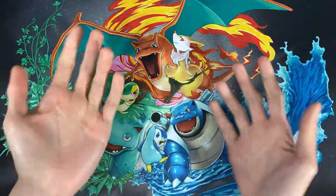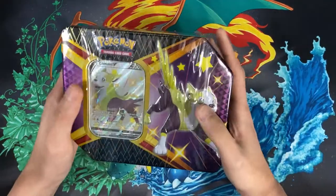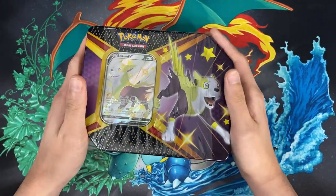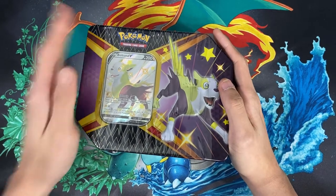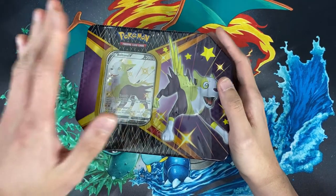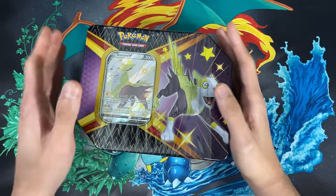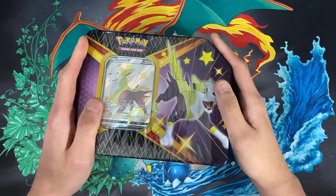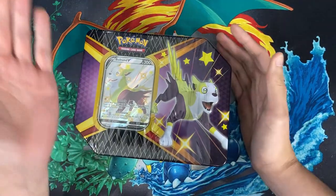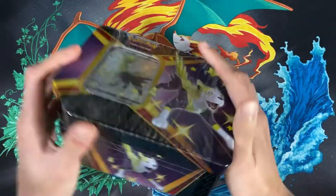Hey, welcome back to another Pokemon opening! Today we'll be opening these tins for Shining Fates. I managed to get three of them, but unfortunately they're not all Boltund tins — it's like two Boltund and then a Cramorant. I tried to get the Eldegoss ones too but they didn't have it, so I said okay, I'll just take three.